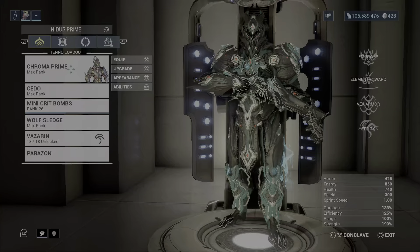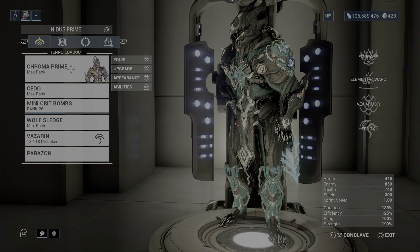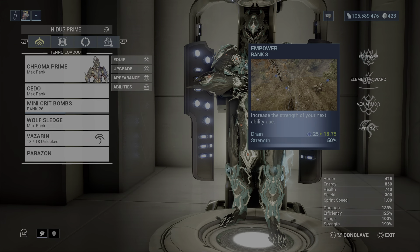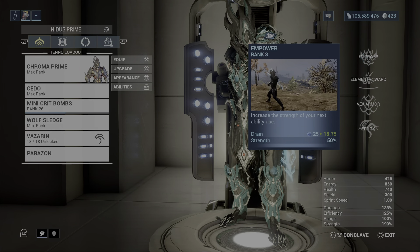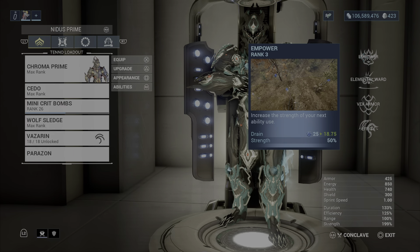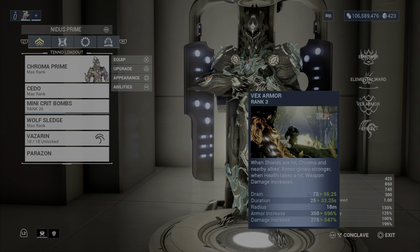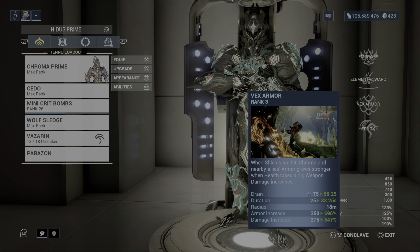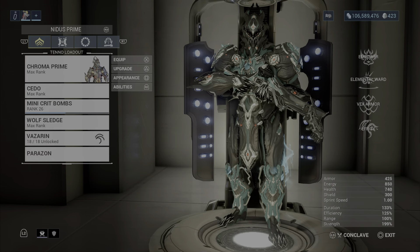Let's go ahead and move on to the build. First, take a look at Chroma because he is our main Warframe being used — he's basically a buff for this weapon. The first ability I have is Empower, which is basically like Growing Power; it increases your ability strength by 50. Growing Power is the same thing but 25. We're going to be using Vex Armor, which increases your weapon damage when you take damage on health — it's insane. Everybody uses this for taking down the Eidolon.